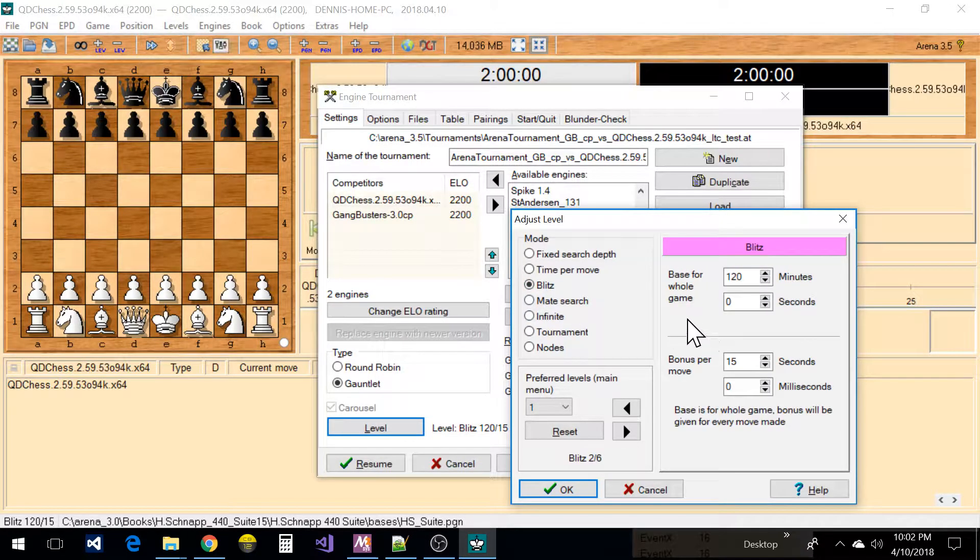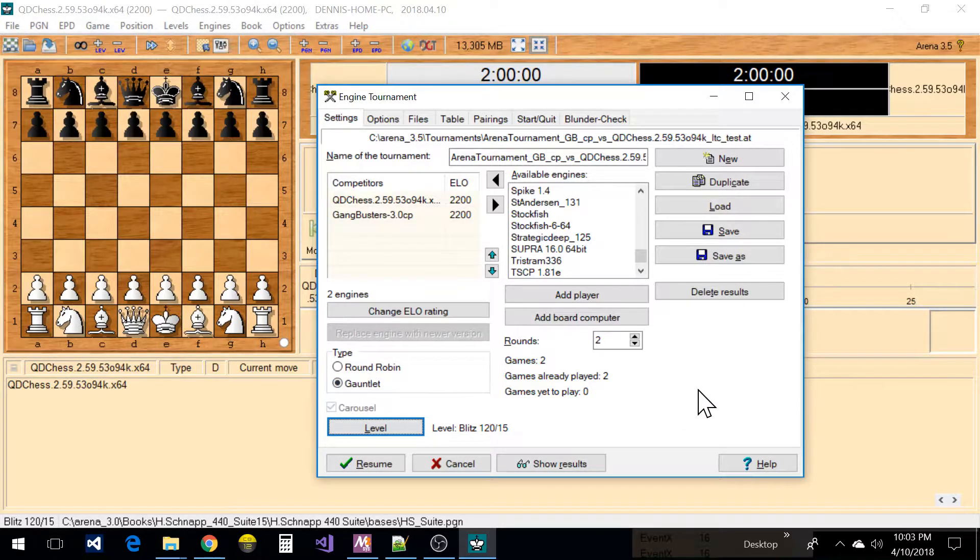There are a lot of ways you could set this up — you can search a certain number of nodes if the engine supports that, infinite search, mate search, all kinds of different things. But I mainly just use the tournament or blitz settings. When setting up a tournament, you have to name the tournament, and if you want to preserve all the settings you can duplicate it and create a new name so the next time you run a tournament you don't have to redo everything.